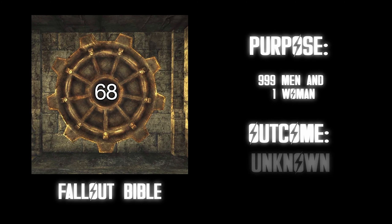Vault 112. Purpose: social experiment where everyone is living in virtual reality. Outcome: the overseer used the VR to torture people for over 200 years. I remember playing this quest as a kid in Fallout 3 and it messed me up for a long time — this is probably hands down one of the best quests in a video game I've ever played. If you've never played Fallout 3, look up Fallout Tranquility Lane. Getting trapped in a vault where the overseer gets to torture you in a VR program — if you're not the overseer, not a good time. F tier for sure.